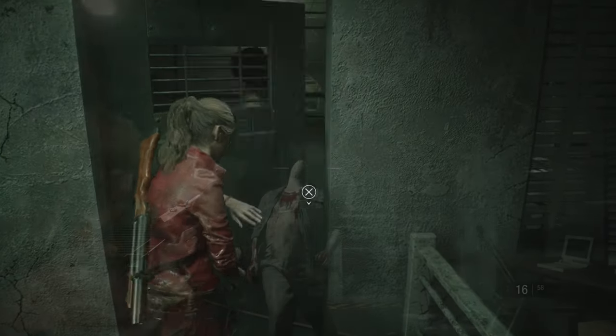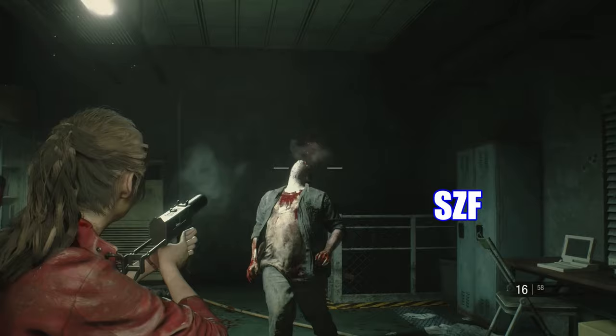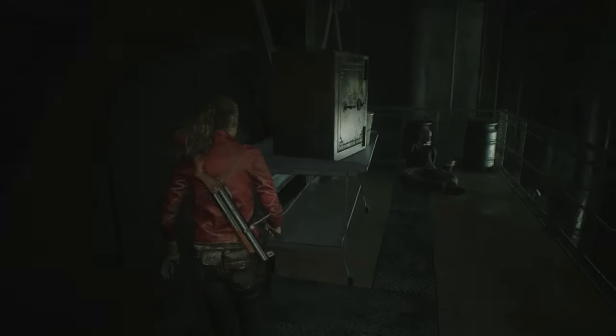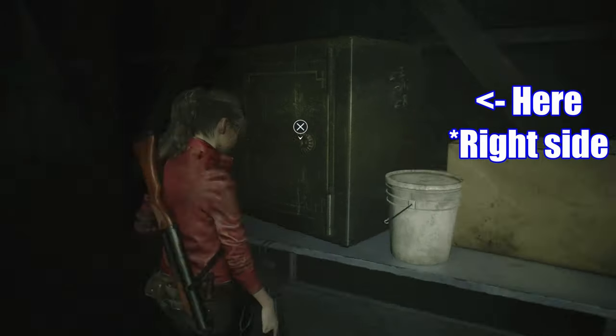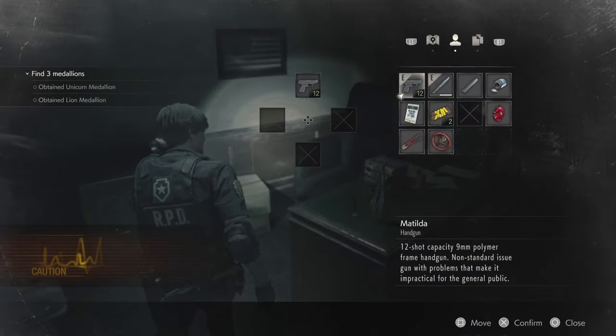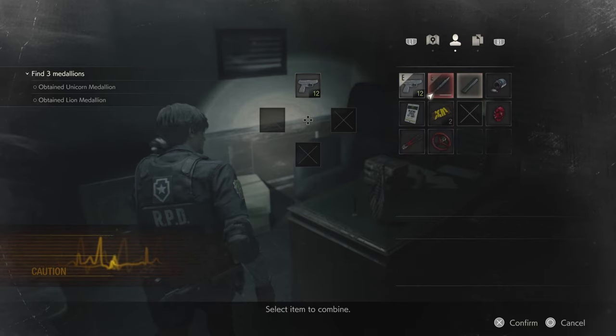Another lock is in the control room of the sewers that has three zombies in it — enter the code SZF, Sierra Zulu Foxtrot. In the sewers, the treatment pool room has the final dial safe; it's written on the left hand side of the safe. Customizer — customize a weapon. You'll get this one if you get items from inside the safe.